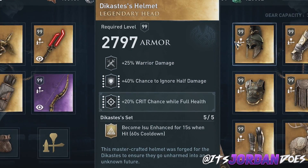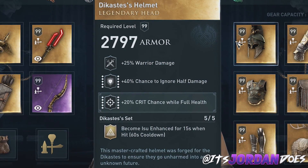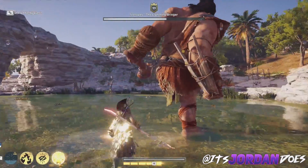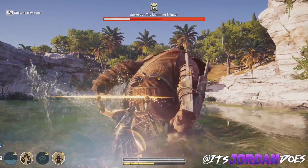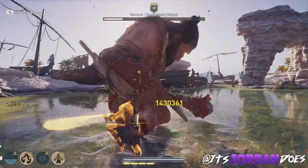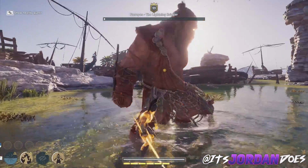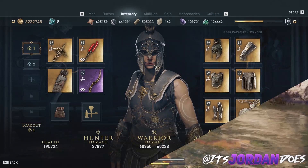You can simply engrave this legendary bonus onto any build you have and become Isu enhanced for 15 seconds as well, but the cooldown is only two minutes versus the 60 seconds with the legendary engraving. Two minutes sounds like a long time, but honestly it's a very low cooldown, especially considering that for 15 seconds you're invulnerable with whatever build you're using it on.